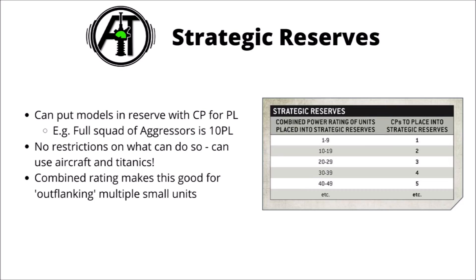The command point cost for Strategic Reserves is going to be tied to power level rather than points or number of units. You add up all the power levels of the units you want to put in Strategic Reserve and consult a chart to see how many command points that'll cost. So reserving something like two Imperial Guard infantry squads will only cost you one command point, whereas a unit of six Aggressors at 10 power level will cost you two.